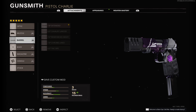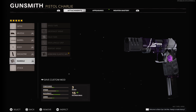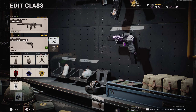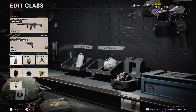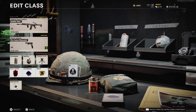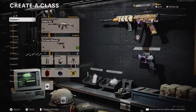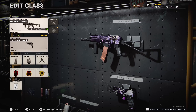For my secondary, the Diamati, I use the Infantry Compensator, 7.8 extended barrel, Steady Aim Laser, 24-round mag, and Airborne Elastic Wrap. For my tactical I use flash bangs, lethal Semtex, field upgrade Trophy System. For perks I use Flak Jacket, Scavenger, and Ninja with the Gunfighter wildcard, which allows you to add three more attachments.